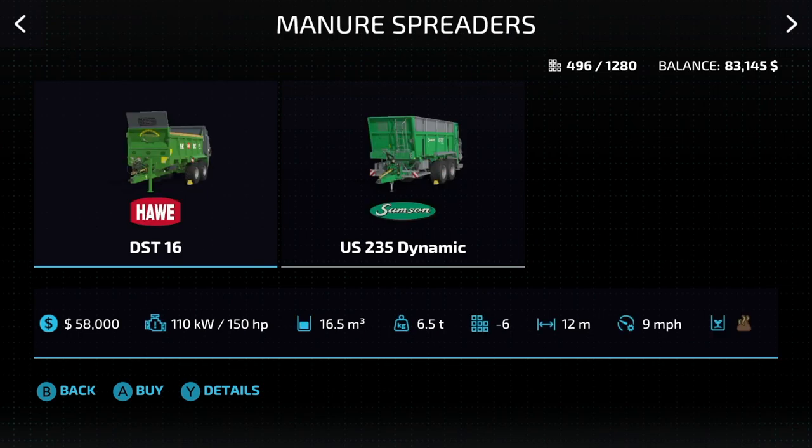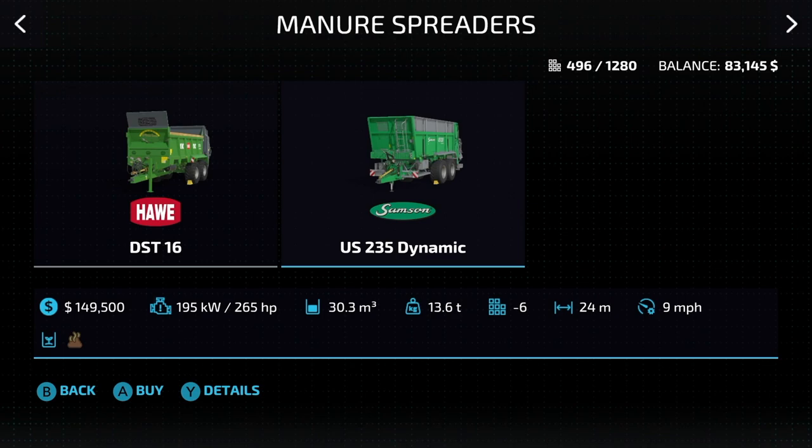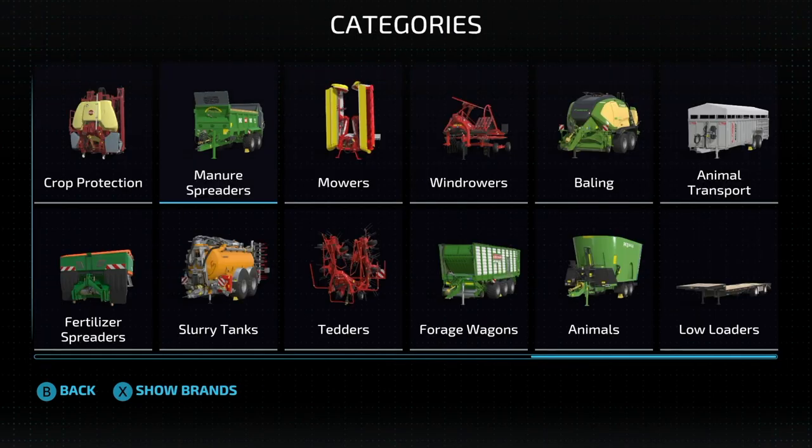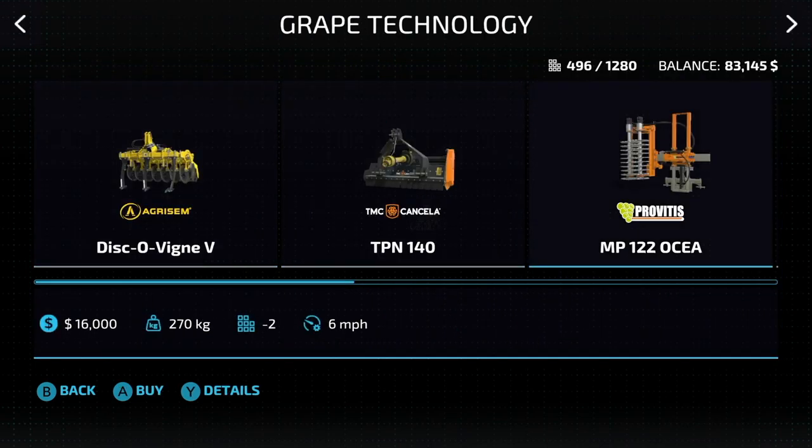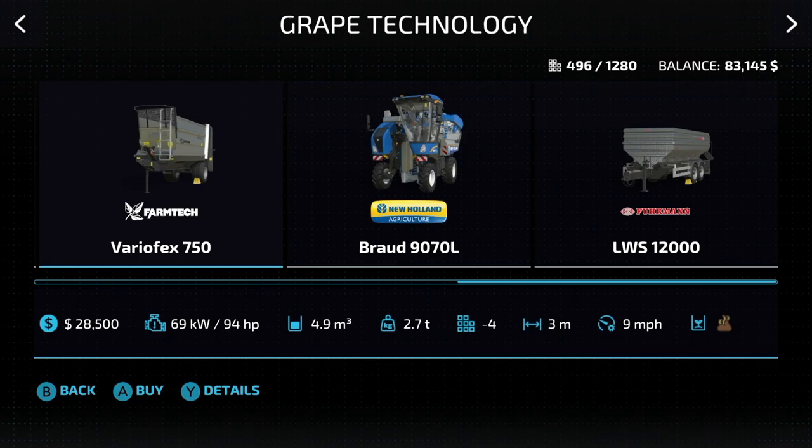Manure spreaders are a little bit trickier to figure out. We have the Howl and the Samson — but these aren't the only two manure spreaders. The Howl holds 16,500 liters of manure, 12 meters at 9 miles an hour. The Samson holds 30,000 liters, 24 meters at 9 miles an hour. If we go into vineyard work and grape technology, there's one more — the Farmtech Varya Flex: 4,900 liters, four slots, 3 meters at 9 miles an hour.